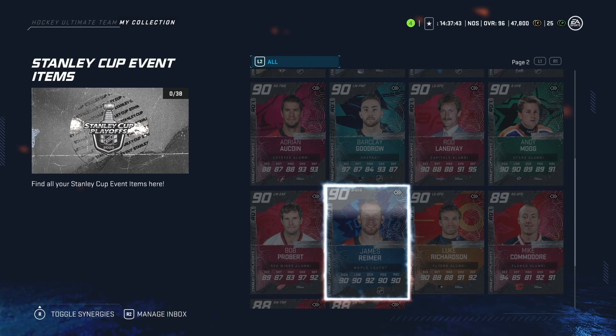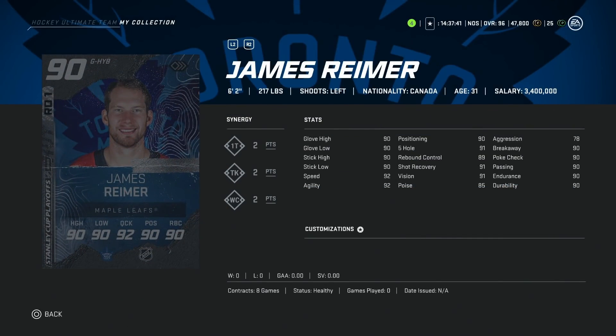We'll start things off with the 90 overall James Reimer. I remember this playoff run specifically — it ended in heartbreak for the Leafs. His card is not terrible; he's 6'2", which is kind of under what you want in terms of height. His glove high and positioning at 90 overall and aggression at 78 is exactly where you want it to be. I would think there are many better options, but he might be extremely cheap, so not terrible to look into.